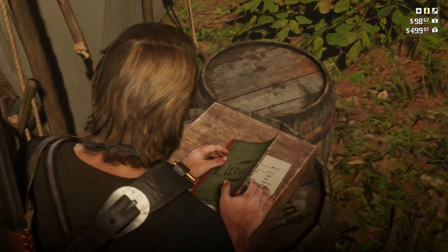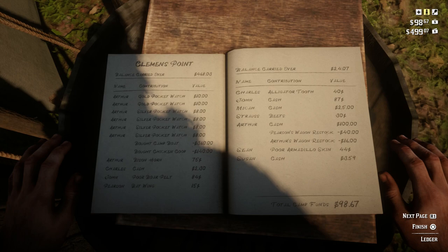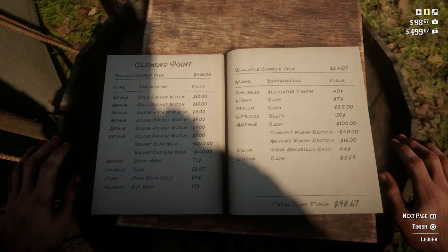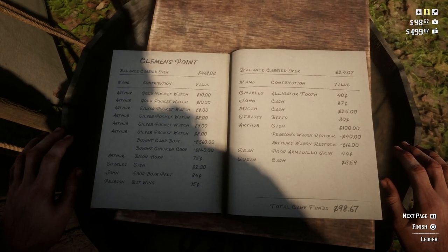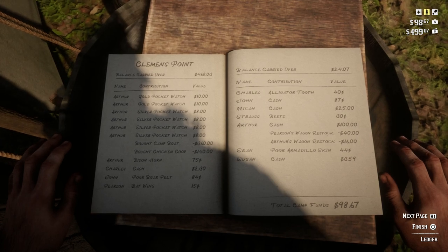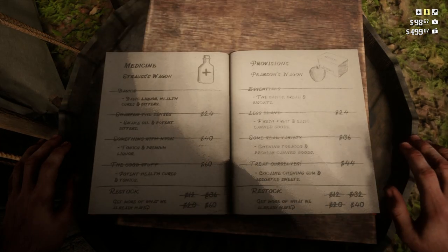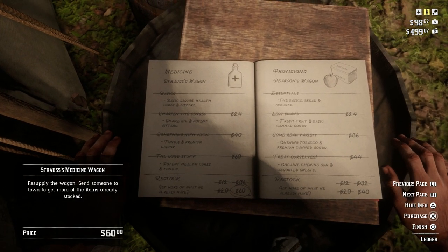If you take a look at the ledger, everybody within the camp pretty much contributes — you can see Sean, Susan, Charles, and mostly Arthur because I'm a gangster who donates all my hard-earned money. This is where you can see all the donations. In the bottom right, total camp funds is $98.67.